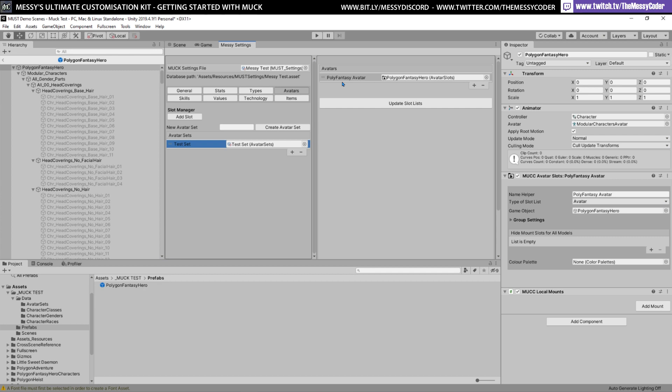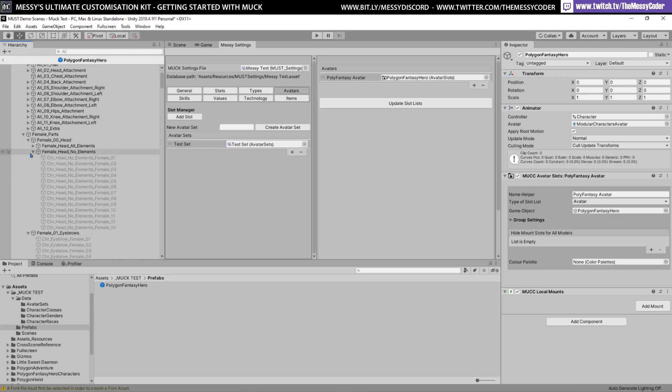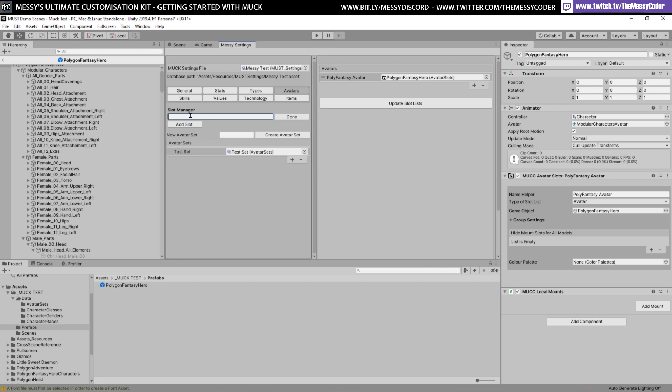Now we've got the fun task of making the slots — there are so many in this pack, it's ridiculous. I'd advise you to close all of these so you can see them. In total we've got 24 slots. I would suggest putting numbers in front of them — so '0,0' is going to be my head, '0,1' is head coverings, and so on.